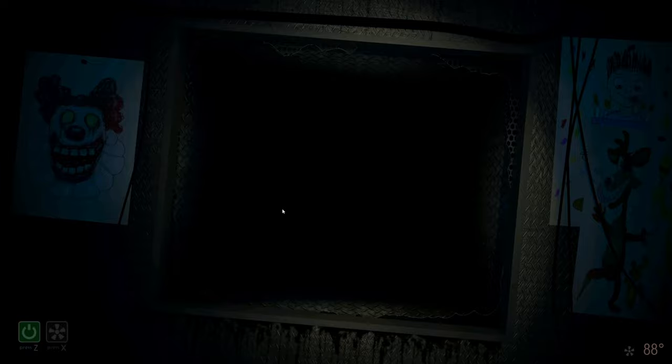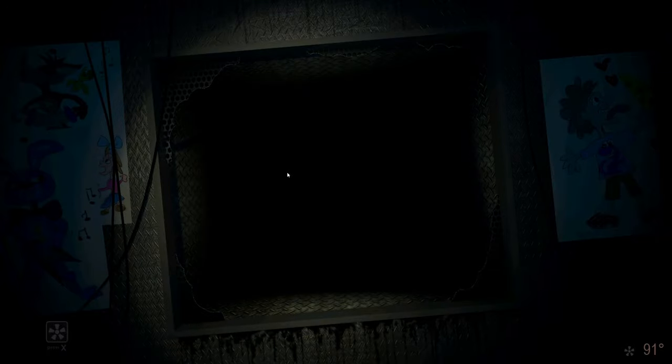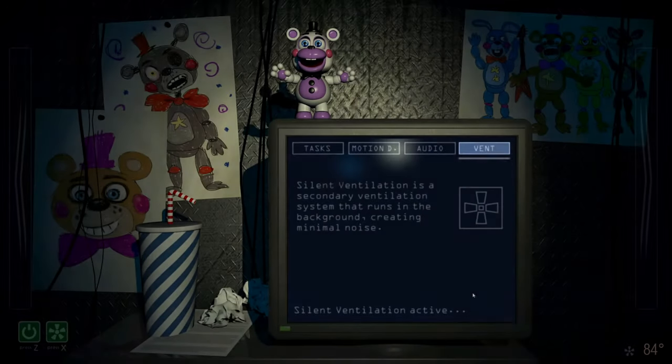Be sure to listen out for noises in the vents even while doing a task. If you hear an animatronic in the opposite vent, don't be afraid to turn to the other side or even shut off the terminal mid-task. If you hear animatronics in both vents, turn everything off as fast as possible — you can always do the task later. As long as you follow this strategy with a bit of patience, you should be able to finish the night and log off.